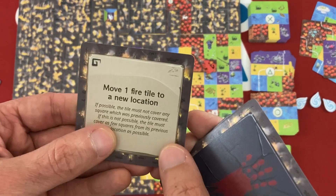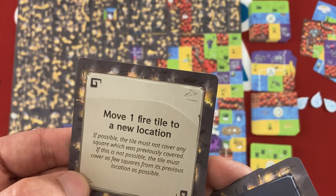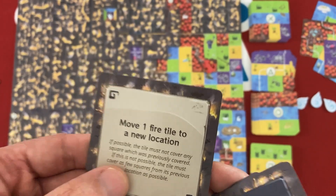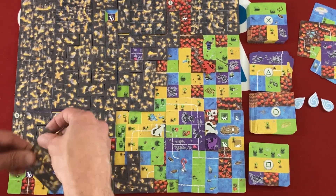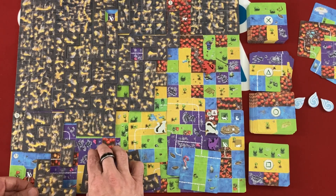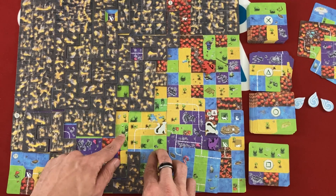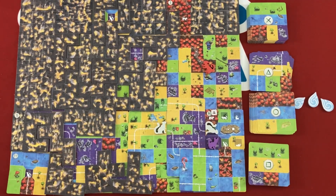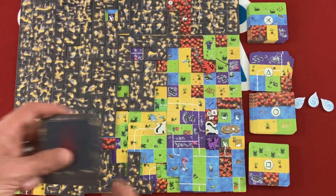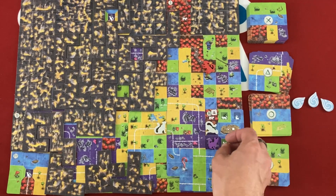Let's put a purple marker back just so we remember. We got to draw another disaster card: 'Move one fire tile to a new location. If this is not possible, the tile must cover as few squares from its previous location as possible.' That seems like almost nothing that could hurt us. Let's take this one and move it — the cards got knocked around a bit. Sometimes — maybe even a lot of the time — the disaster cards are not as bad as just drawing fire.